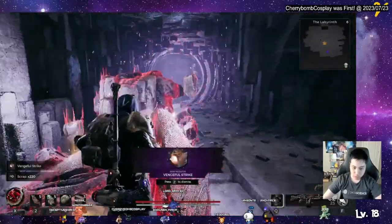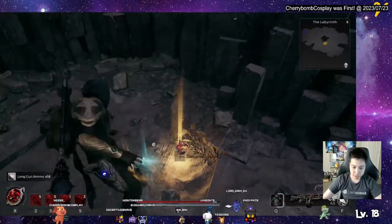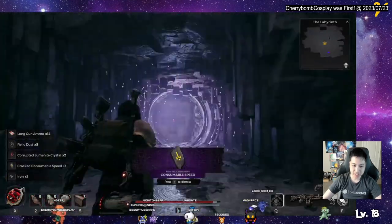Just shotgun the weak point. The weak point is the glowing light thing on the shoulder. And that's where you get the Vengeful Strike.